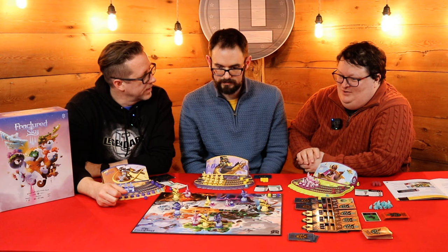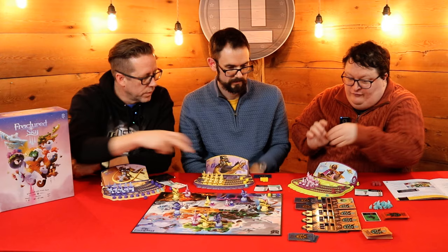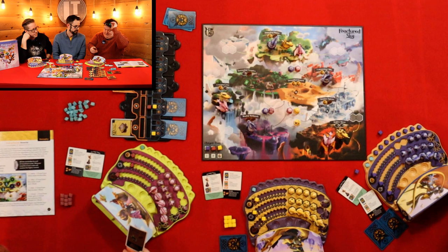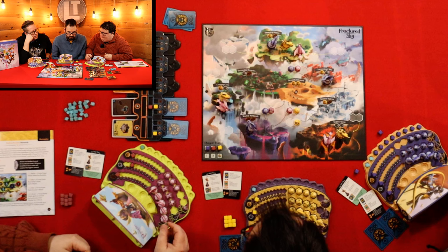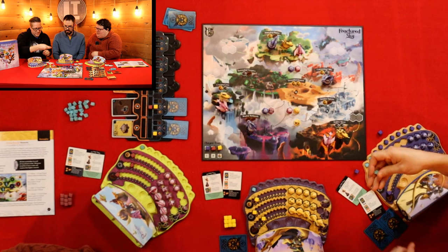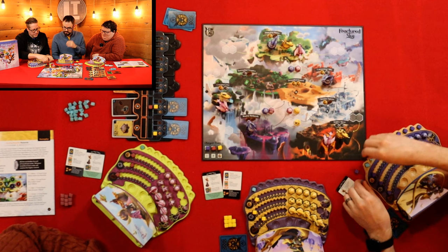That's the end of the round. So first things first — you're in the middle. Now we do the objective, and the objective is: have the most airships in regions that contain wood. I've got one, two — and they each have just one. Oh my, dun dun dun! That was an early lead — those starfalls are just crashing down on me. Starfalls.